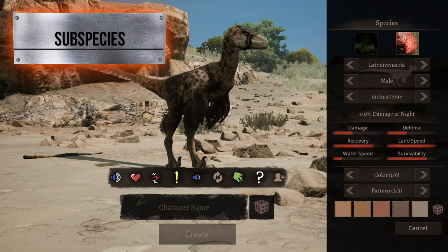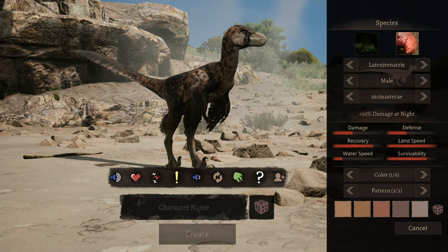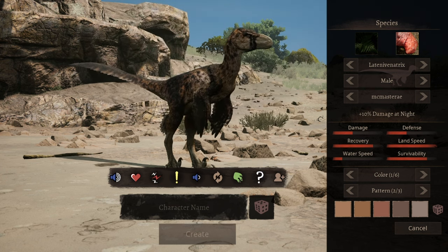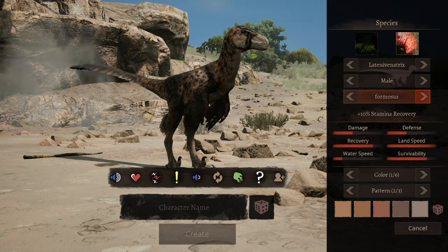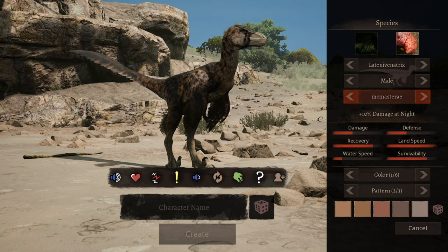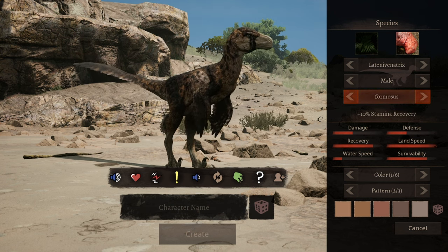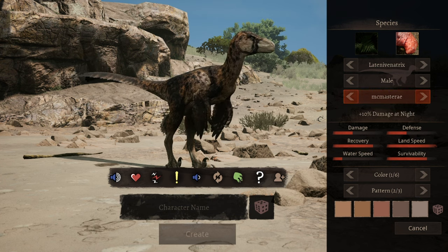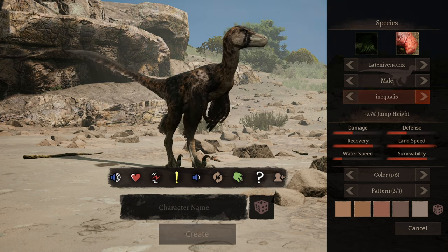Rather than the old stamina, balance, attack, etc. subspecies like before, now I can actually see how much percentage on the stats the different subspecies grant. In my case, I'm going to use the 10% damage during night time in this video, but you can also choose the stamina recovery, which I think is the best second option — at least if you're going to fight during the day time. The 25% extra jump boost is nice, but Latvenatrix already has a pretty decent jump, so I feel like it's a bit unnecessary. So I would either go for stamina recovery or damage during night.